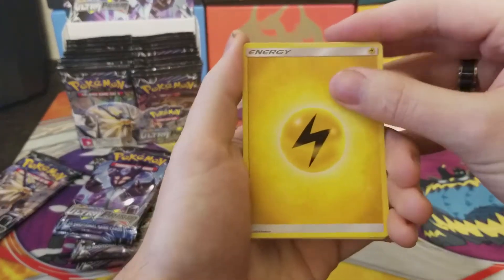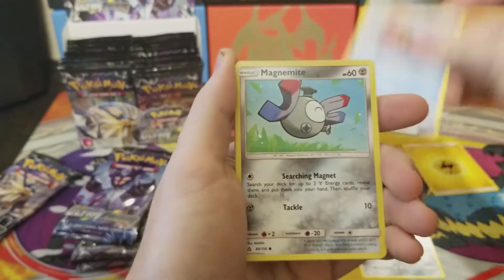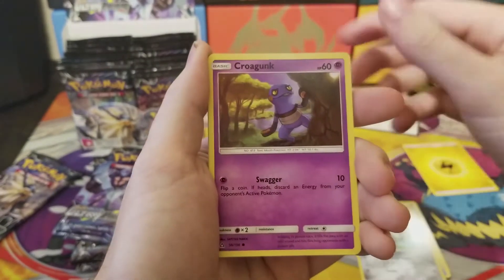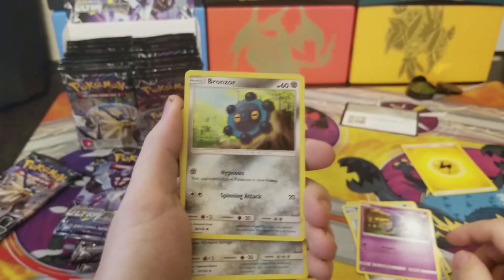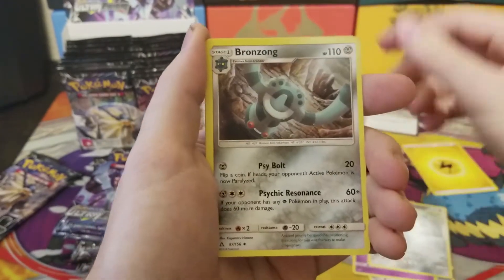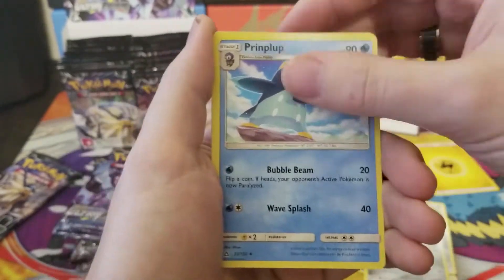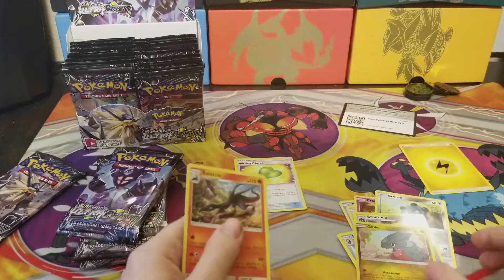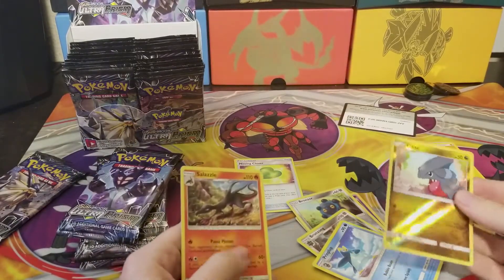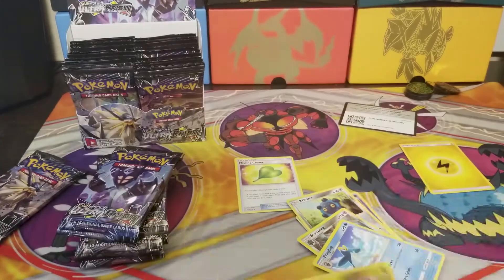It's a lightning energy. Cards from this pack: Magnemite, Sneasel, Magnemite, Krogunk — actually this is Krogunk, Bronzor, Bronzong. That's pretty cool, evolution right after it. Missing Clover, Piplup, Kibble, Salamence — and it did come with one! I didn't even see the shine on that one. That was crazy.